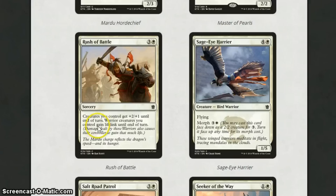Rush of Battle is 4 mana: creatures get +2/+1 and Warriors you control gain lifelink. I think this will definitely see play in Mardu and Abzan, because those decks contain a lot of Warriors. But even if you're not playing those decks — even in just Jeskai — giving all your creatures +2/+1, and if they've got Prowess they then get an extra +1/+1, it's a really strong card. Basically gives your creatures +3/+2. Sorcery speed lets it down a bit, but it's really strong nevertheless.